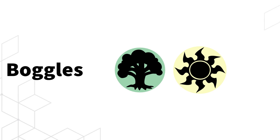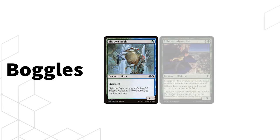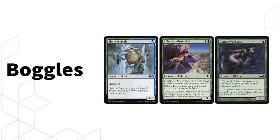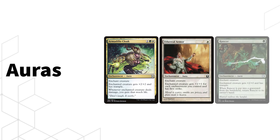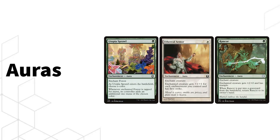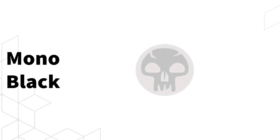Next up is Boggles — get ready to suit up. You take a hexproof creature and make it as big as humanly possible through auras. The deck is named after Slippery Bogle, but also runs Silhana Ledgewalker and Gladecover Scout. For suiting up, you're running Armadillo Cloak, Ethereal Armor, and Rancor. Other enchantments like Utopia Sprawl provide ramp, since there are a lot of enchantment-matters cards in the deck.